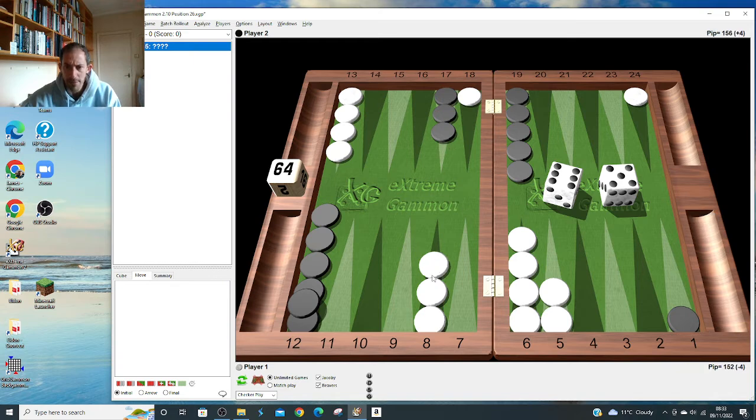Obviously if it's right for the 6-5 to play like this, then for the 6-4, 6-3, 6-2 it's also going to be right to come out and split rather than run all the way. Just seek contact - you've got the stronger board, you haven't really got a race lead. Kind of makes sense.